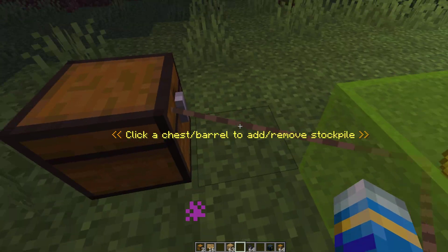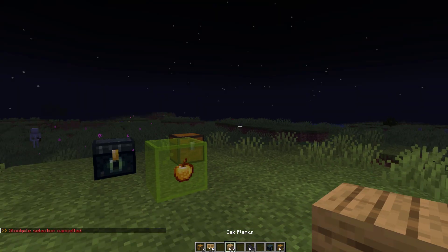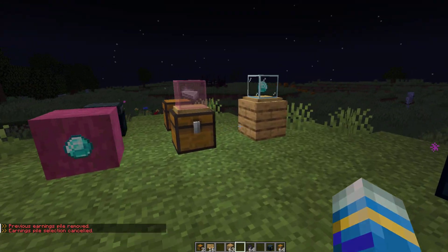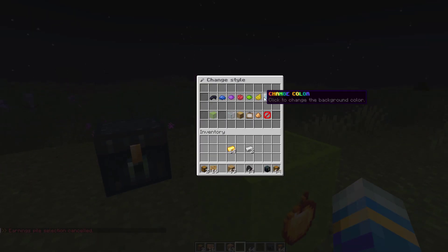If you add another stockpile you can see the original one has a tether attached to it, and you can click to get rid of that if you don't want any more. That is how you create and customize one of these chest shops — as you can see it's super straightforward. There's loads of customization and you can even change the GUI colors, which looks pretty fancy as well.